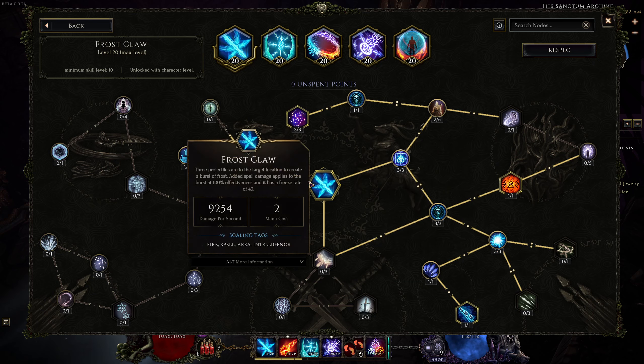Last but not least, Celestial Doom, where you get Ward versus Branded Bosses. Stacking that Ward allows you to face tank things you absolutely shouldn't be able to. One other thing I was considering is going into RuneWords, specifically RuneWord Avalanche, for Endurance Threshold per Ignite — because I'd be getting about 300 to 400 Ignites on a target, which would completely fill out my Endurance Threshold.